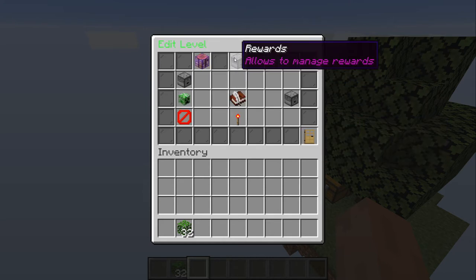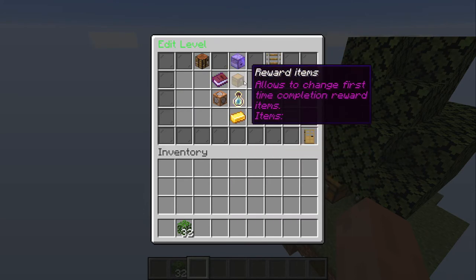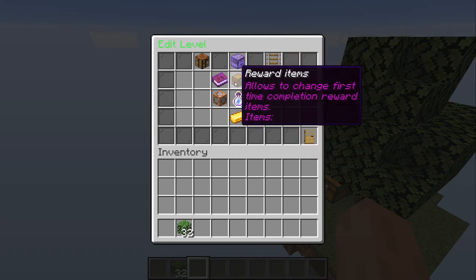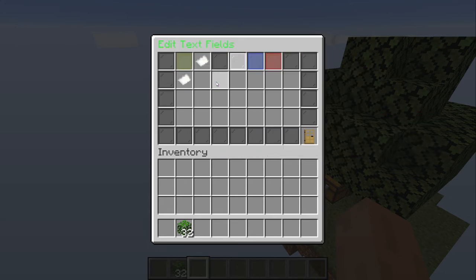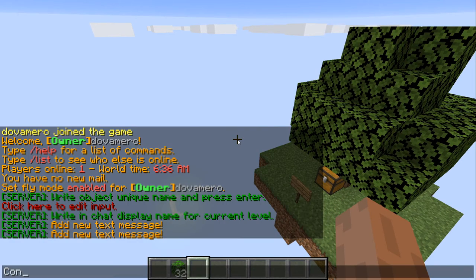Now let's get into the rewards. The rewarding system is typically the same as the one before, so it shouldn't be that hard. It's just the messages — like the reward message you get when the player completes the challenge. You can open it here and type something like 'Congratulations'.